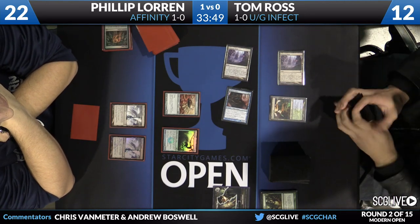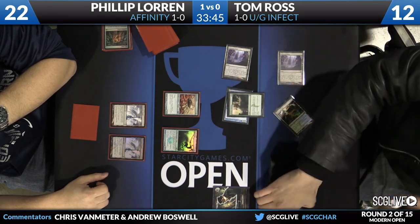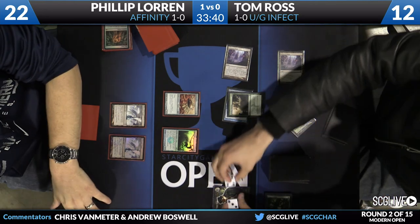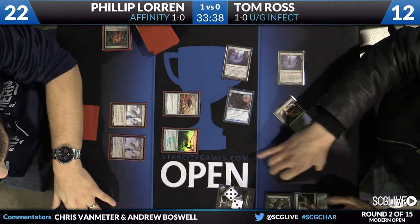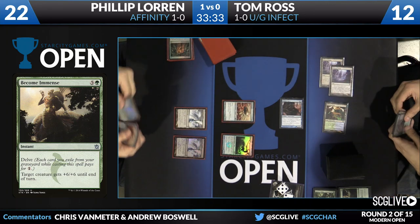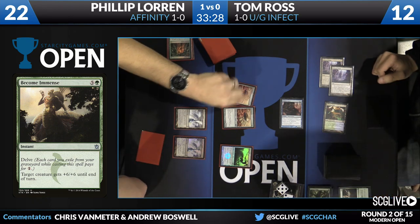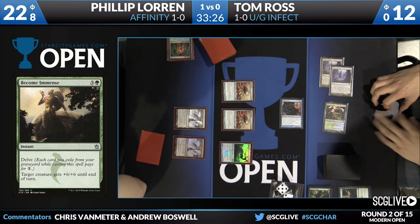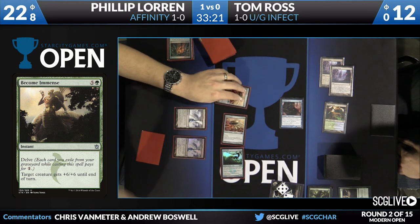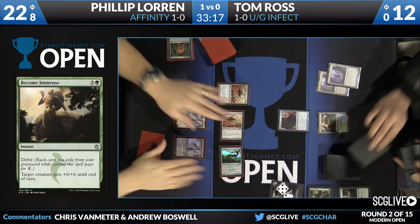Tom has found another Ink Moth Nexus off the top of his deck, which is allowing him to pressure Philip. One of the things that really makes these Infect decks effective is you have disruption but also an insane clock — the Infect mechanic gives you essentially double damage, and it makes games end very quickly. We also see that highlighted even more in Legacy, where you get to take advantage of something like Daze and Wasteland.